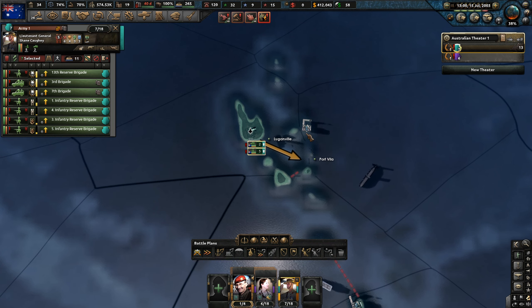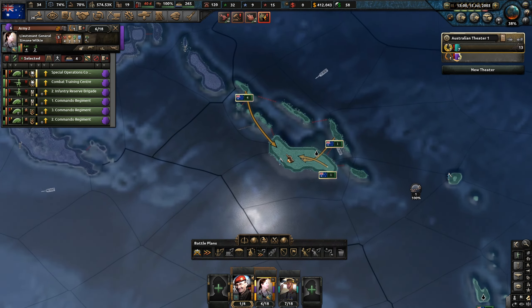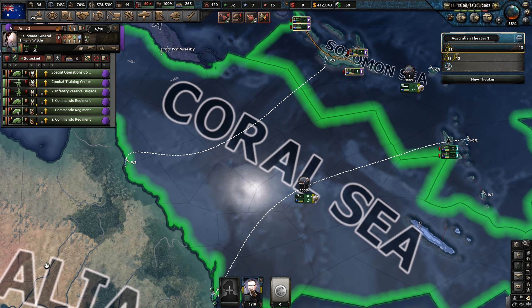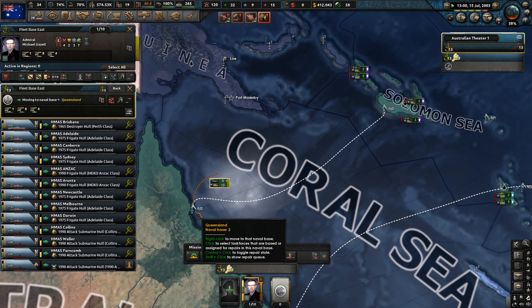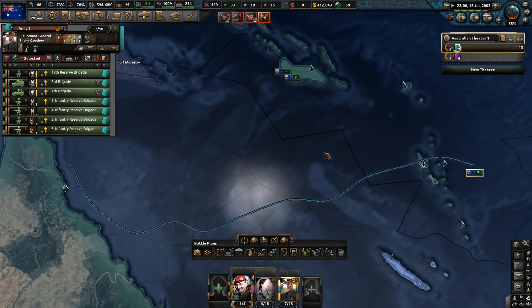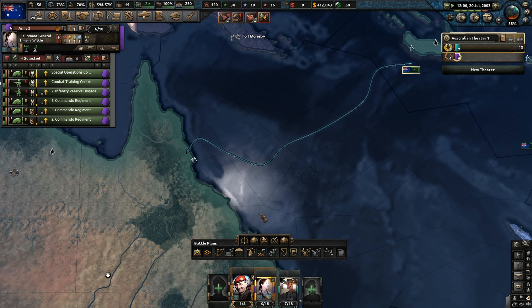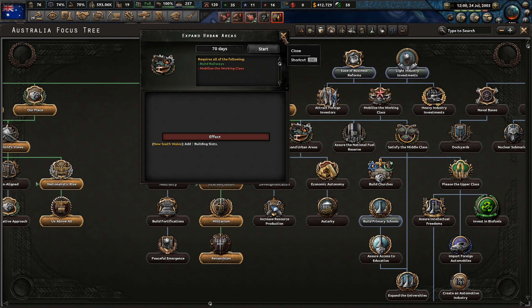I don't even know if there was even a point taking that for factories because we needed to trade more rubber and steel. But there might be some small resources on the island. Realistically, you would imagine just having these islands, there's a really high chance of having natural gas and other lucrative resources in that exclusive economic zone. That's why a lot of countries want those islands. Especially with the hydrocarbon resources as well. So we'll role play sort of taking those islands for that.